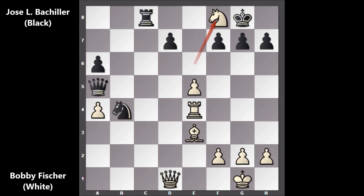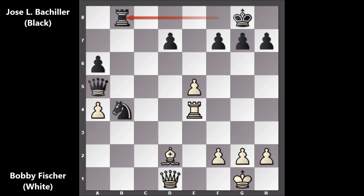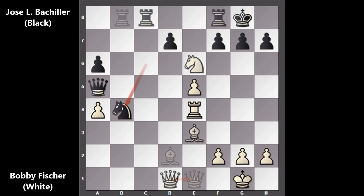After knight takes on f8, we have knight to d5. Black is losing a piece. Let's say rook takes on f8 — then bishop to d2. If defending with the rook, rook to b8, then queen to e1. The knight is pinned and black is losing a piece. But in the real game, black didn't capture back the knight, for the obvious reason — pinning the knight and then winning the piece.